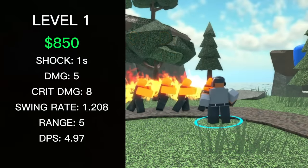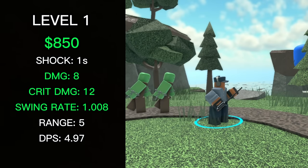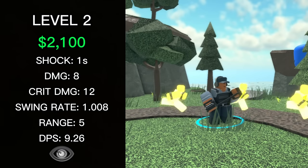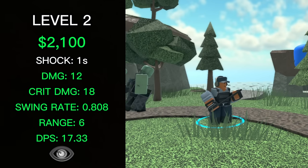The level 1 Warden costs a total of 850 cash. It deals 8 damage, 12 critical damage, has a swing rate of 1.008, and a DPS of 9.26. It also gains hidden detection. The level 2 Warden costs a total of 2,100 cash. It deals 12 damage, 18 critical damage, has a swing rate of 0.808, a range of 6, and a DPS of 17.33.